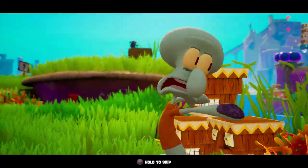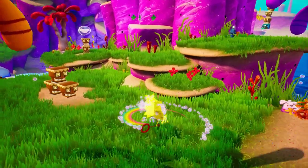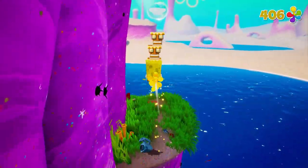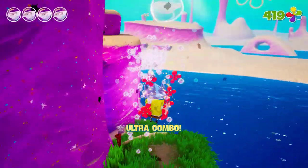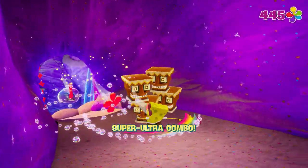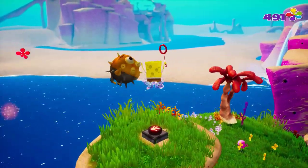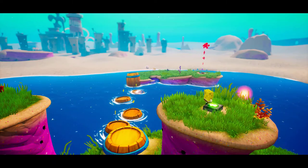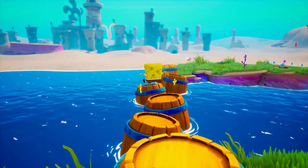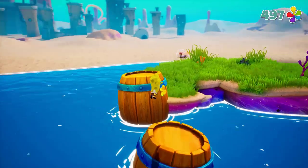Now that we've gotten all the socks we possibly can in Bikini Bottom, it's time to focus on Jellyfish Fields. Right before you pay off your debt for the bridge, if you turn to the right you'll come across some little platforms and eventually reach a small cave containing tikis — just destroy them and there will be a sock right near the cliff side. Once you finish paying off the bridge, you come across a more open area with some cliffs you can jump on; eventually one of them will have a switch — stomp on it and it will lead you to your next sock.